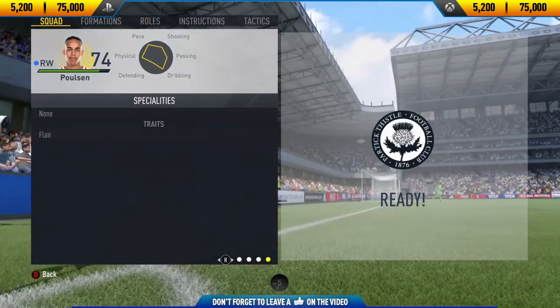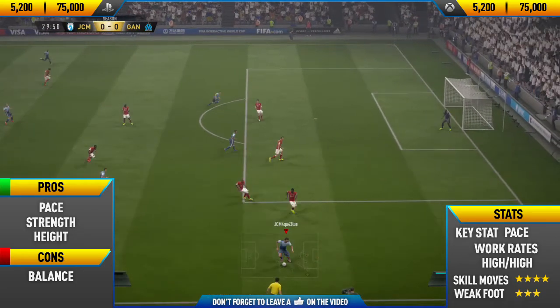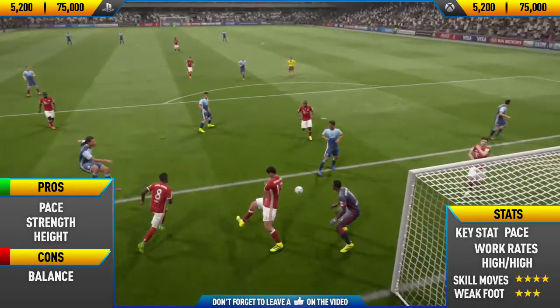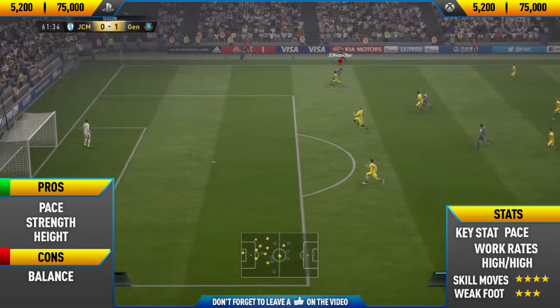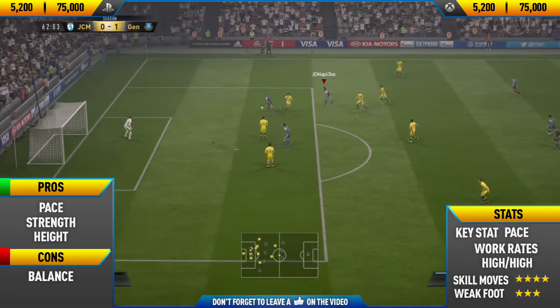Getting into his pros: his pros are pace, strength, and height. As you can see, all of those things meet the meta of FIFA. The meta basically means all the things that suit the physics of the game — pace is really important in FIFA, strength is very important, and it's very important to be tall, and he has all of those things in abundance.